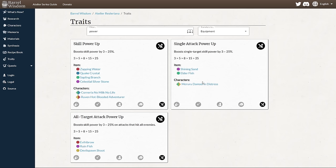Single attack power is also skill power, but it only works for single target attacks. And all target attack power is also skill power, but it only works on area attacks. These are your three skill power traits. The single attack power is more niche, all target is more useful, and the generic skill power up is completely general. They all have the same value — they just have different sources.